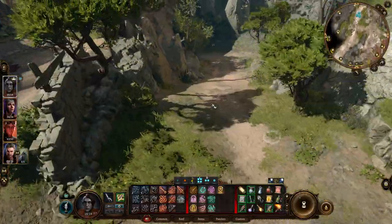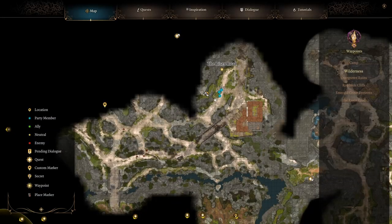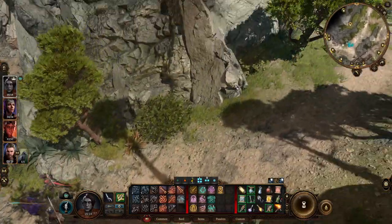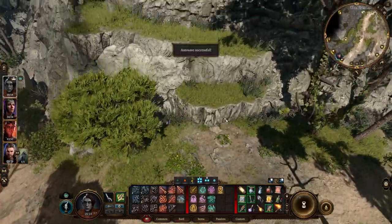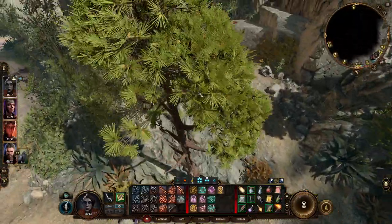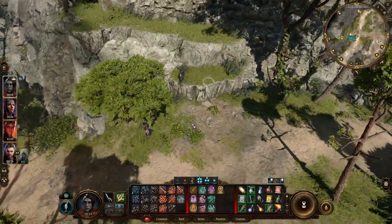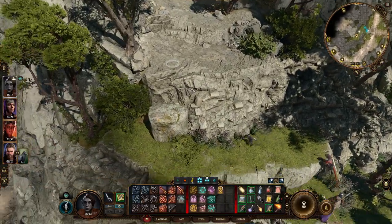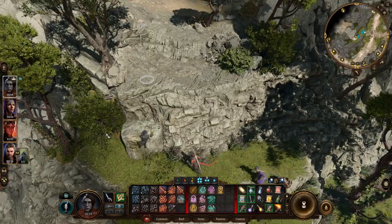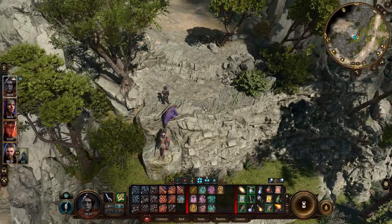I want to go check out this cave — I think that was the next part of our plans. Oh, can we jump up here instead and go up over here? Yeah, so this cave kind of goes up that way. We can actually just come up this way rather than go in the cave. Both are probably good for us to do.